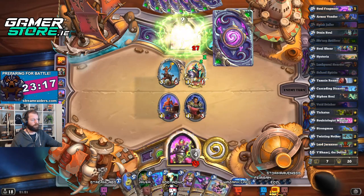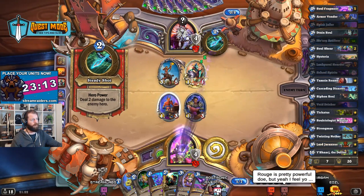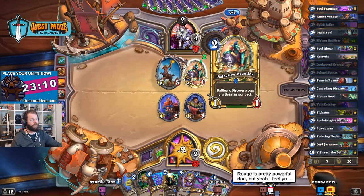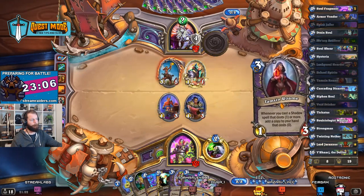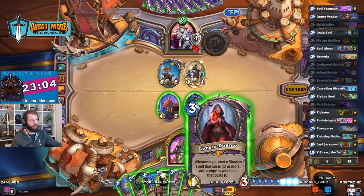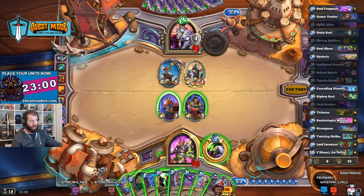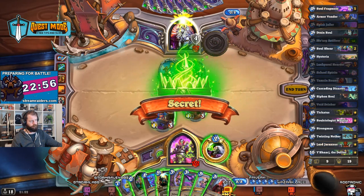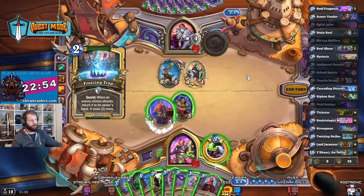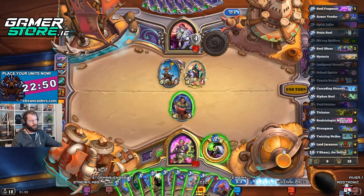I actually don't really play Rogue either. Oh are you serious — that's the one he high rolls? Come on, the moment is upon us. We need to start corrupting stuff. What do I want back in my deck — I probably want a Spirit Jailer back in my deck. Tamzin is really good for healing — absolutely insane for healing.